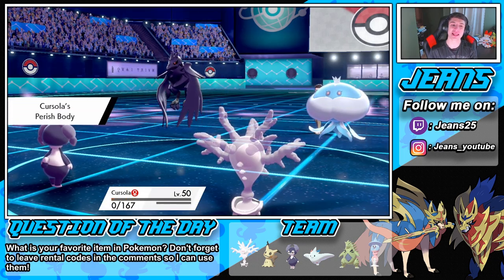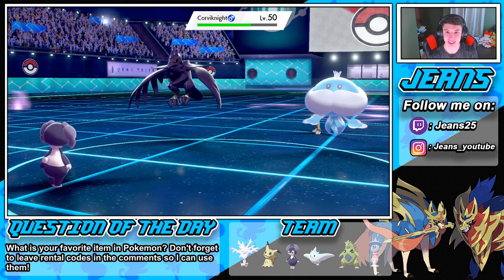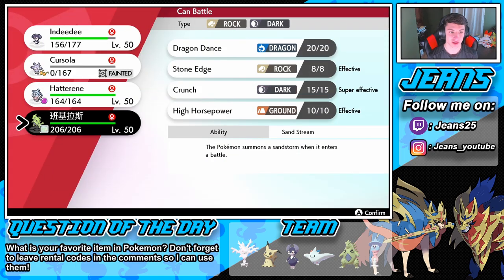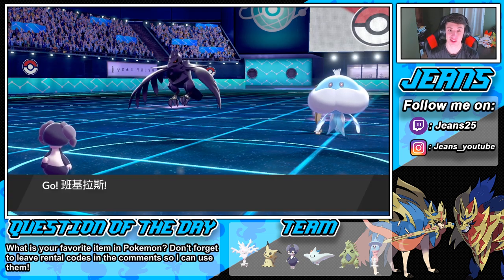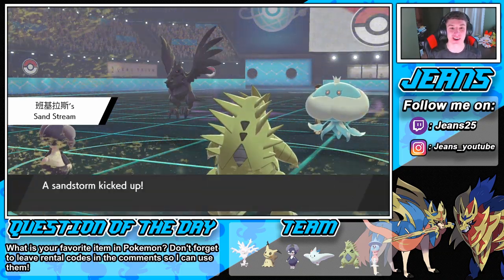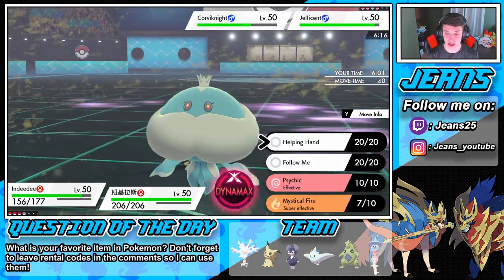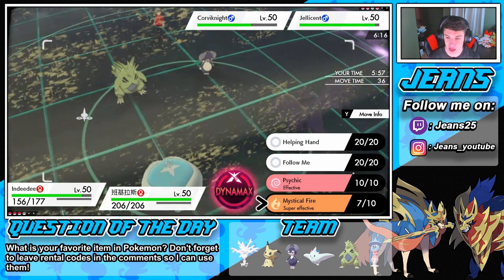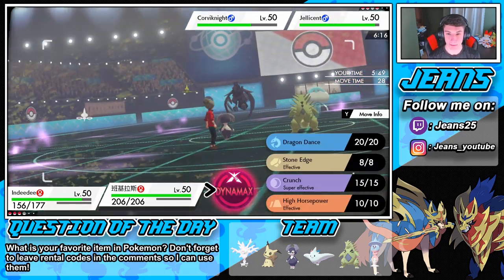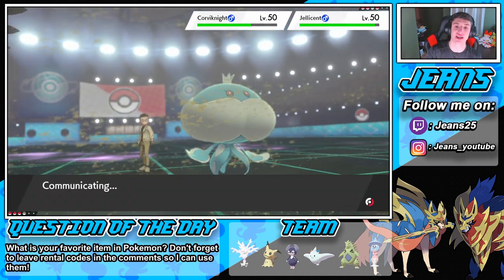Now he's going to come in here, take out my Cursola, and Perish Body comes into effect. Going into the Duraludon - Perish Body activates! We're going to go Mystical Fire on Reuniclus and Shadow Ball up on the Duraludon, doubling up into it. I can see a Dynamax and maybe a G-Max Corviknight. I want him to take out my Cursola. Mirror Coat pops out on me, that's fine. Cursola is the last Pokemon - show me that Perish Body! He goes down just a little bit so he will not Dynamax. Perish Body comes out - this is awesome!